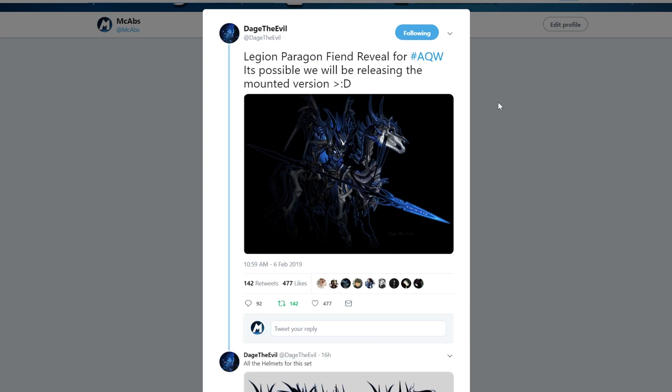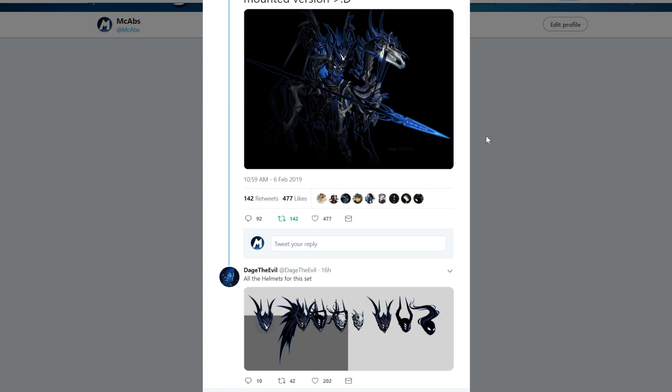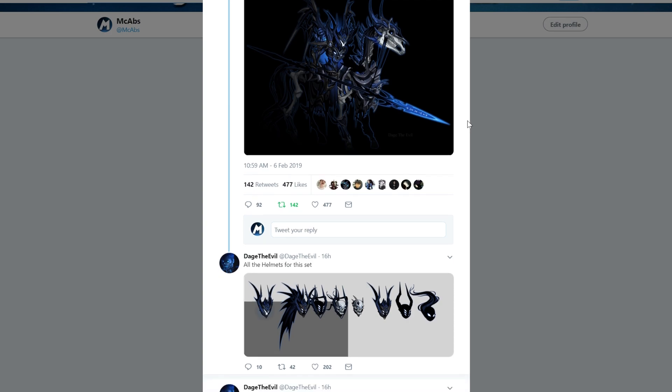Next, we've got Daj with the Legion Paragon Fiend reveal. As you can see, it looks like a really nice armor and mount. It would be great if the mount is animated and the horse's legs actually move rather than just gliding across the screen, but I don't think they'll do that.